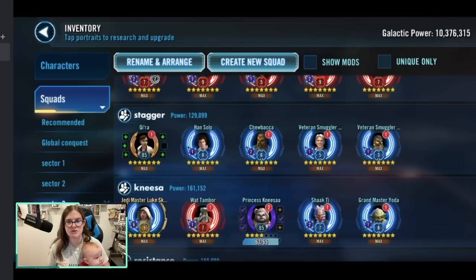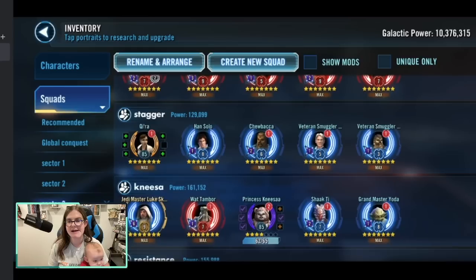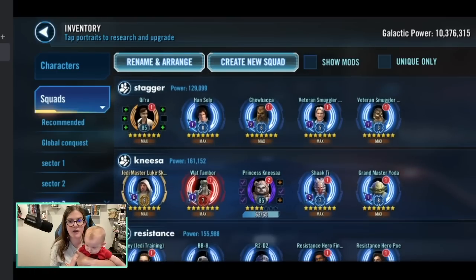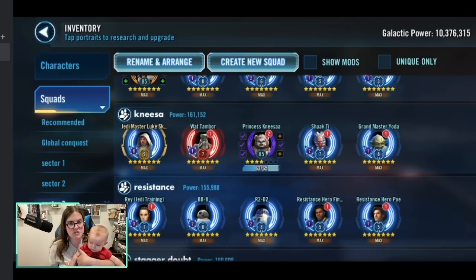I'll take Wat for the taunt as usual, Nisa, and then two Jedis so I can spam-call Nisa with the leadership ability, have her land the kills — and it's only 10 enemies, so that's come down significantly. For those 10 enemies, I'll be looking for Mon Mothma squads with Scarif Rebel Pathfinder that revives when he has a buff, but I'm not going to go out of my way since it's only 10.